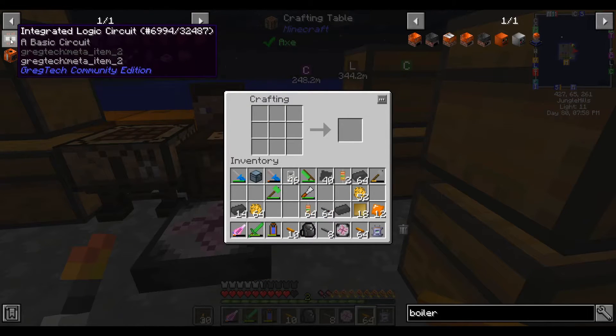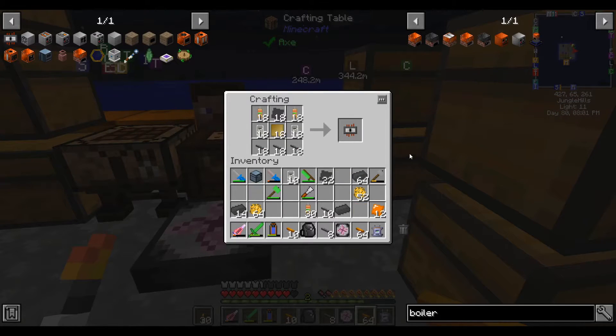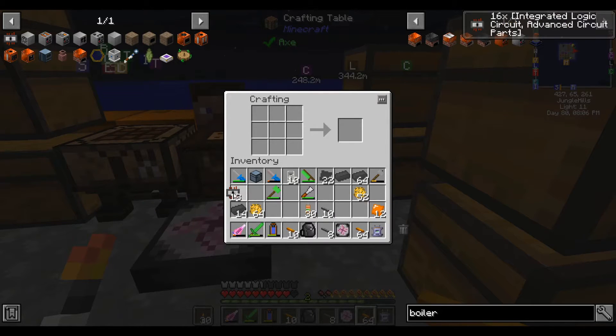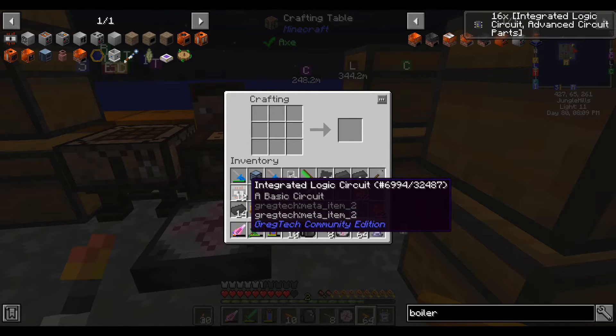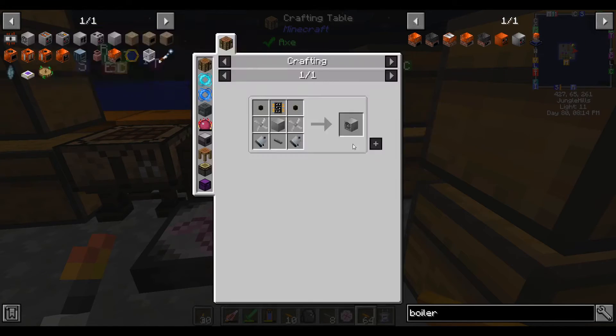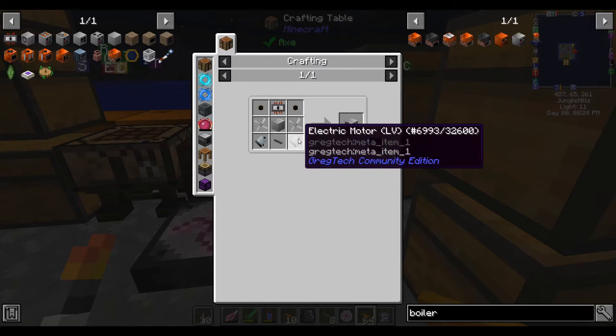The moment I've been waiting for: circuits. I guess I edited out all the crafting in between. It takes about an hour to craft these between mining and waiting for machines. But now that we have circuits, we can move on to the next bit of microcrafting. There's a lot of red there. Let's do motors.